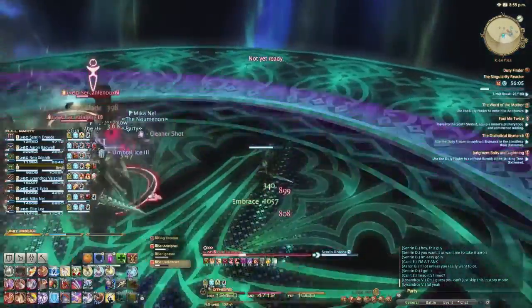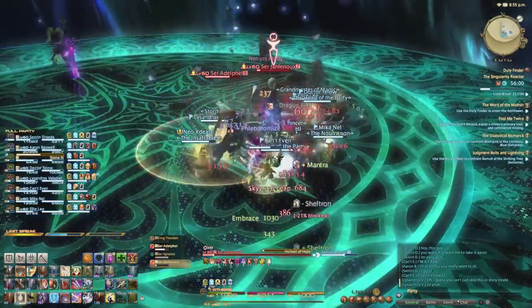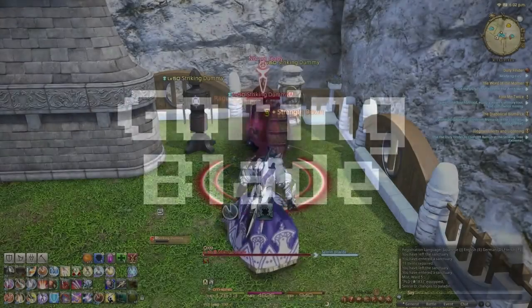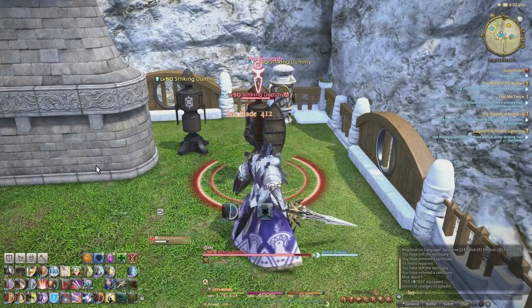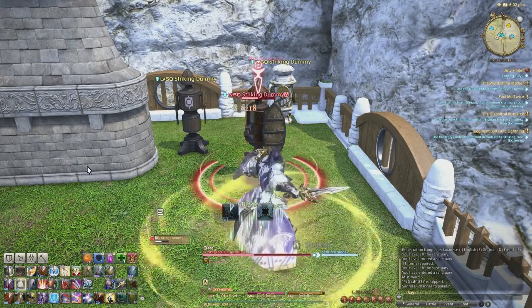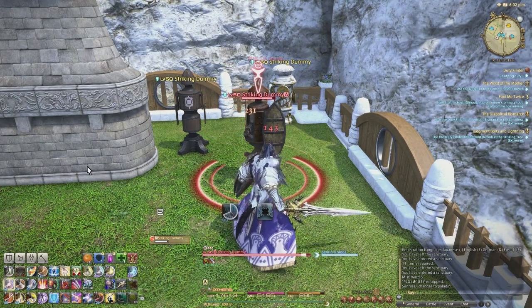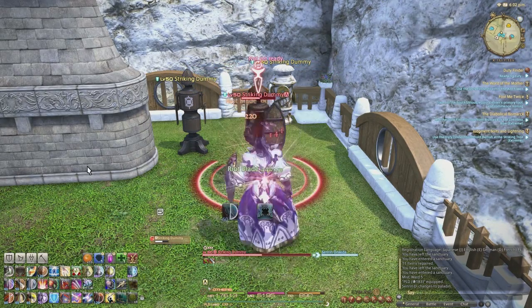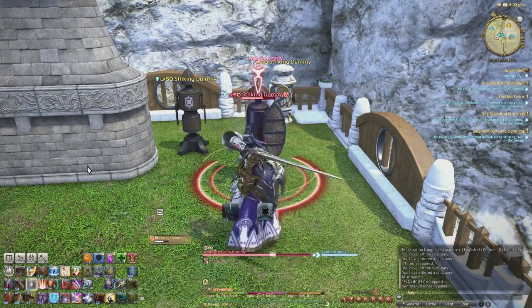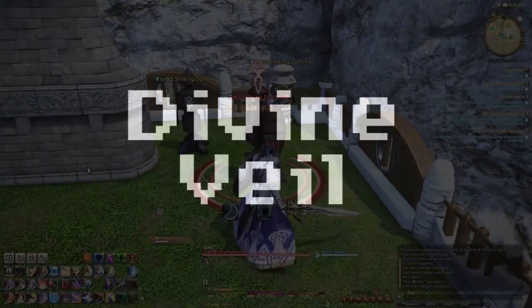Sheltron is best used when you see a boss casting a big hitter or when you need the added shield for swipe aggro. Up next is Goring Blade, which is not something you'll do often because it's awful for aggro gain. It follows Riot Blade and leaves a DOT effect — it's mainly given to us as an off tank DPS skill. If you find yourself as an off tank, go back to your Halone combo, or your Royal Authority combo if you're a fancy level 60. That's all the time this skill deserves.